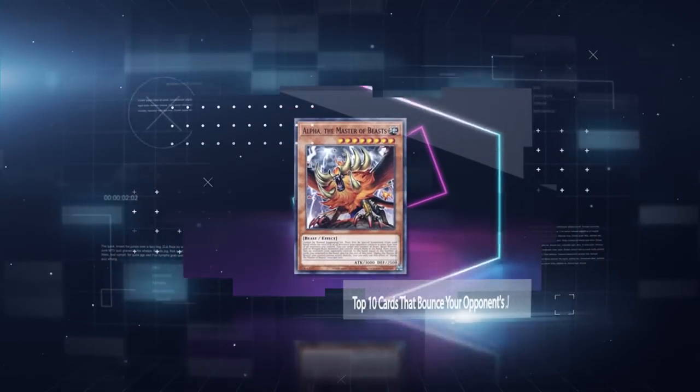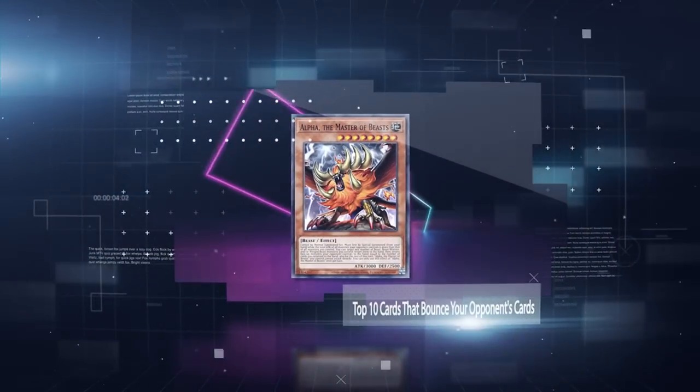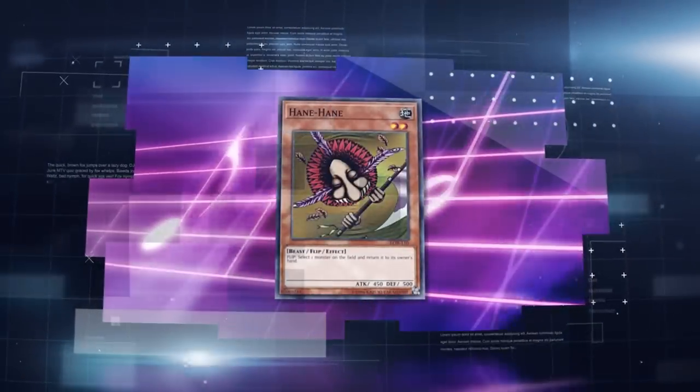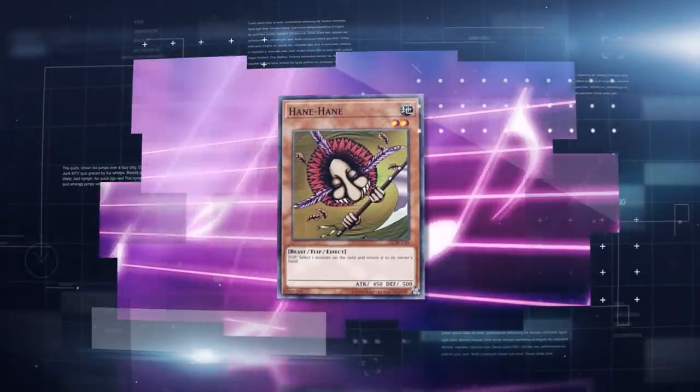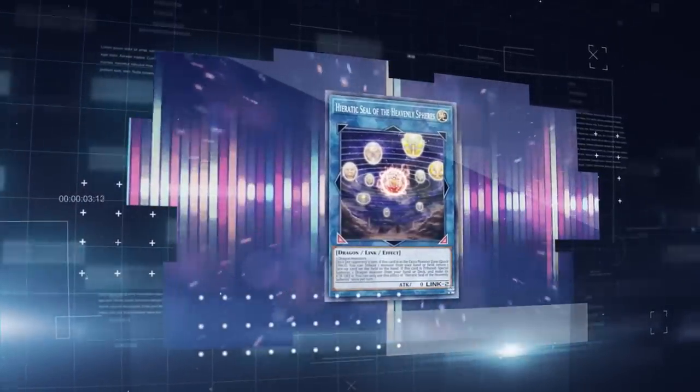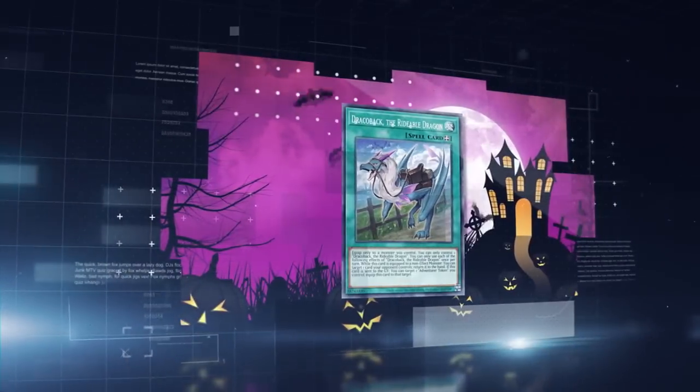Effects that return cards to the hand from the field, graveyard, or even the banished zone are often referred to as bounce effects. Bouncing works both ways, as many cards can bounce both your opponent's cards and your own. Today we'll be rating the top 10 bounce effects for returning your opponent's cards to the hand, since that's very different from cards that can return other cards to your own hand. So you might want to keep an eye out for those kinds of cards in the near future.